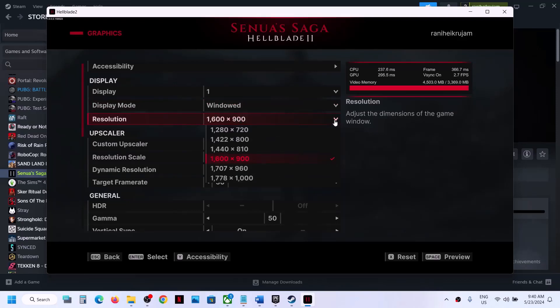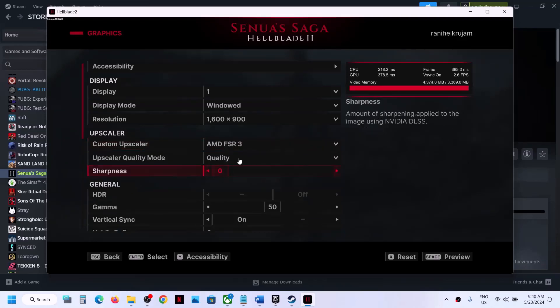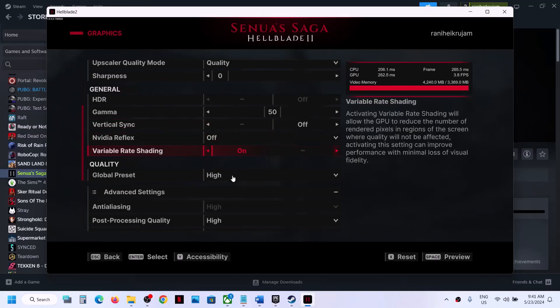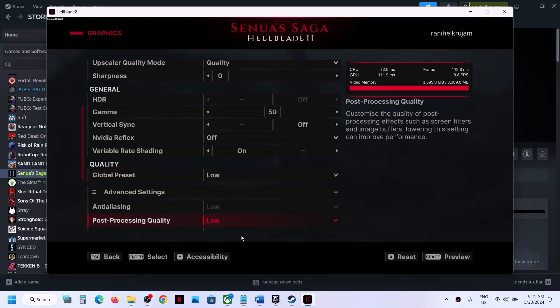If the upscaler is set to AMD FSR 2 or NVIDIA DLSS, set the upscaler quality mode to Quality. If HDR is on, turn it off and check. For Vertical Sync, if it's on you can turn it off, or if it's off try turning it on. For NVIDIA Reflex, you can turn it off. If the global preset is set to High, try Medium or even Low and check the performance.